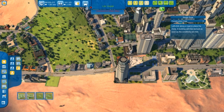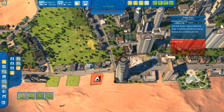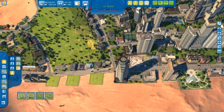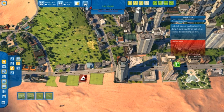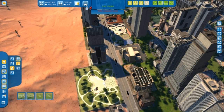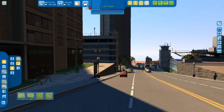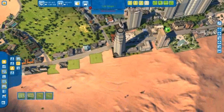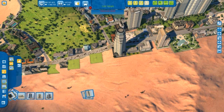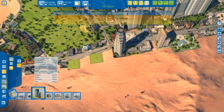Let me see from close up. Yeah, looks nice. Maximum high density housing for elites, unlocked at 1 million inhabitants. And also more stuff unlocked.